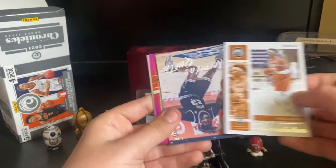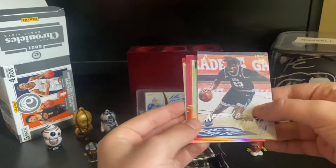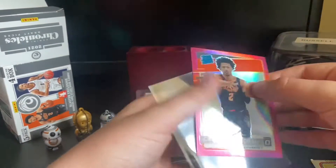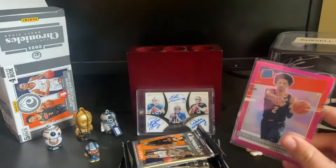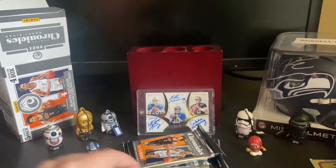We have Kai Jones, Nimi and Quinta... oh my flipping gosh, no way! A pink Optic Cade Cunningham — are you kidding me?! Oh my gosh, I need a case for this. I'll case it after the video. Wait, I think I have some — oh no, I don't. Never mind. Oh my gosh, what a card!